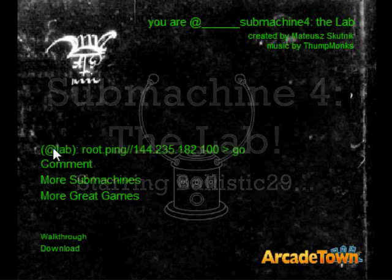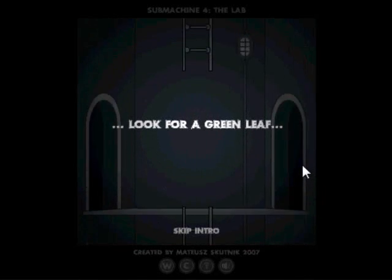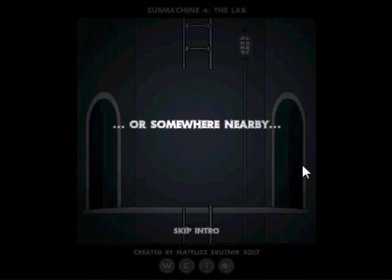All right, time for Submachine 4. Look for a green leaf and bring it to the statue. At negative 12, 9 you should arrive at the lab or somewhere nearby.